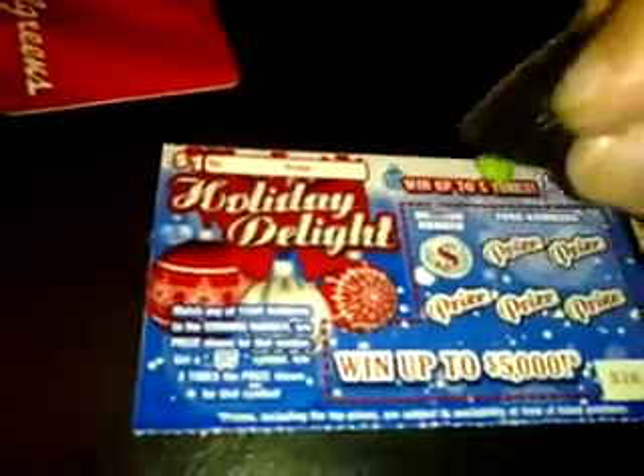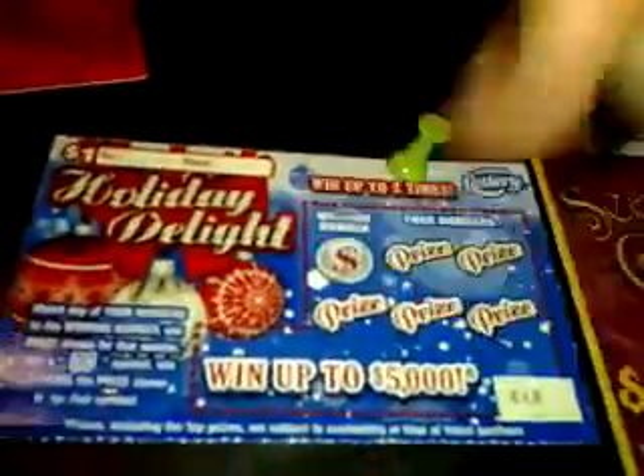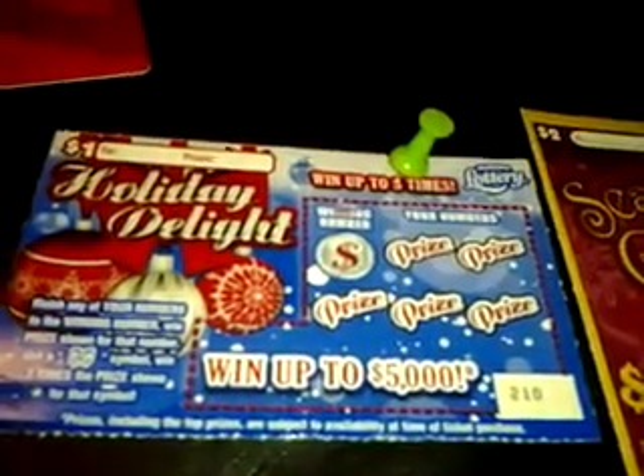Holiday Delight, $1 game. Match any of your numbers to the winning numbers, win the prize shown. Get a bow symbol, win three times the prize shown. We'll start off with this one, ticket number 210. Look out for the 10 for 10s of the Holiday Delights coming either today or tomorrow.